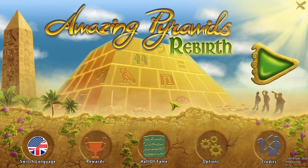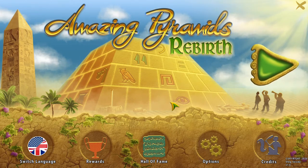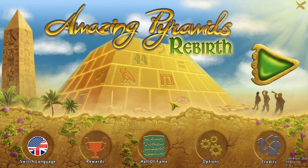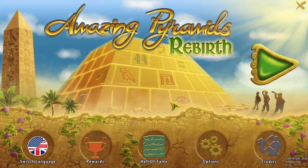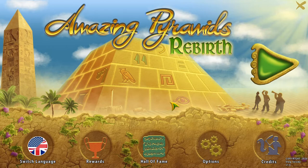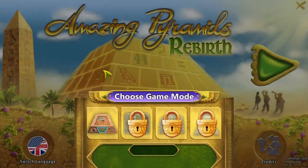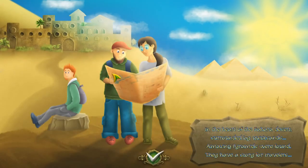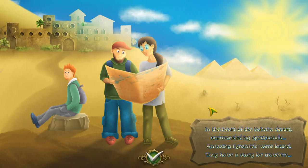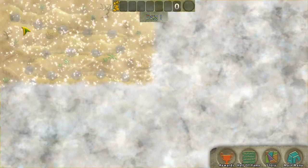Welcome back to Samstar Games, the place to find new strategy games. Today we're kind of branching out — this is not exactly a strategy game, it's a puzzle game called Amazing Pyramids Rebirth. It's kind of like if you took the hangman game, gave it a lot of bonuses or extra abilities, and combined it with Egypt. So let's begin and start an adventure in the heart of the Sahara desert, surrounded by quicksands.